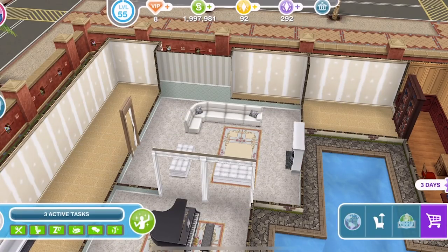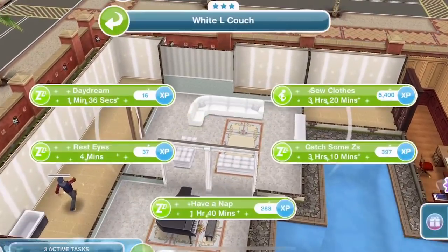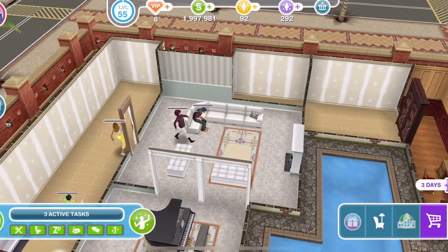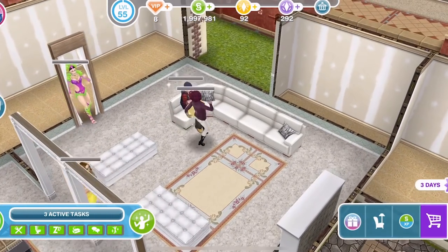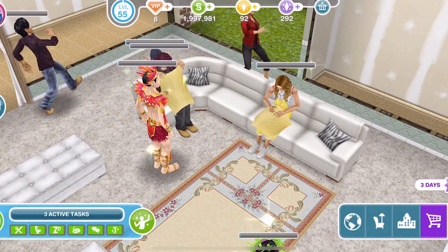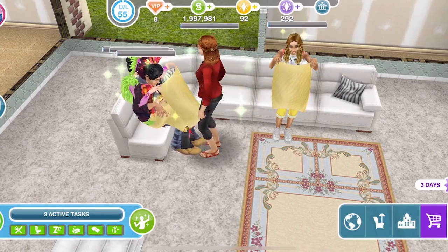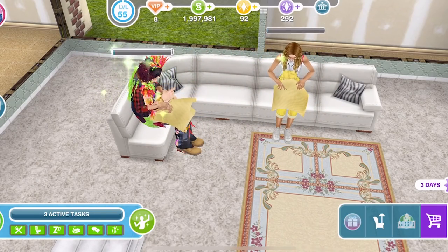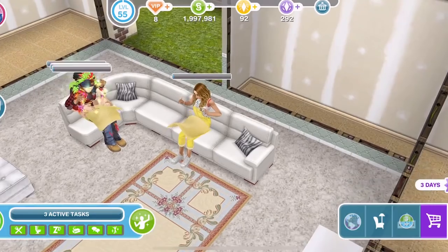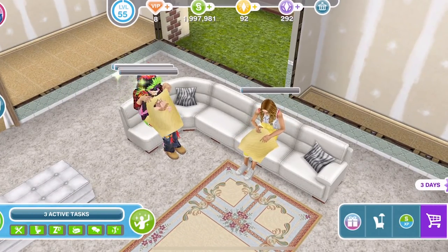Let's just keep clicking until it won't allow any more. Loads of sims have come onto this sofa — some are sitting on each other's knees, clipping through each other. That's a bit strange, but one sim has it right: she's just on her own and that looks fine. The rest just look weird, but it's a nice little sewing animation.